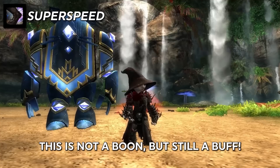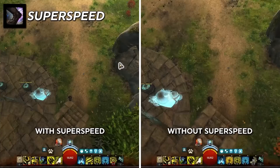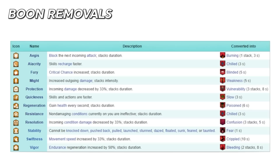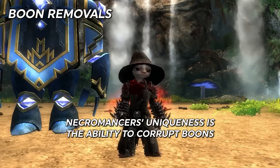An honorable mention is super speed — not technically a boon within the game, but a very powerful buff that gives you 100% movement speed and cannot stack higher than 10 seconds. Because it is not a boon, it cannot be removed in the same ways that boons can. Note that this doesn't stack with swiftness; just the largest movement buff will take effect on you. Finally, it is worth noting that boons can be removed or even corrupted. If a player or NPC removes a boon from you, it disappears. If the boon is corrupted, it disappears and is replaced by a condition, typically something considered the opposite of that boon. For example, swiftness being corrupted becomes crippled, which slows down your movement. Necromancers are well known for having a large amount of boon corruptions in their toolkit.